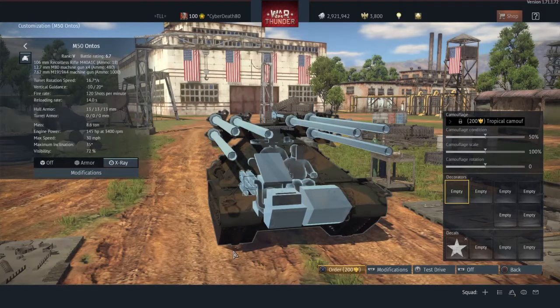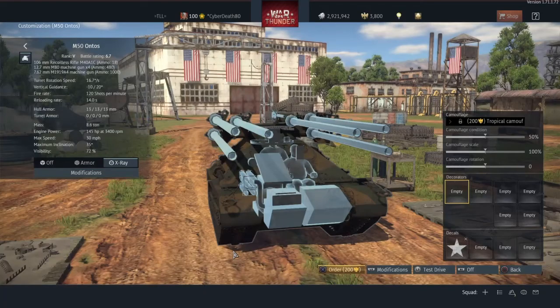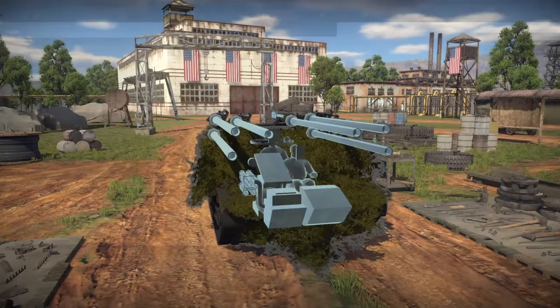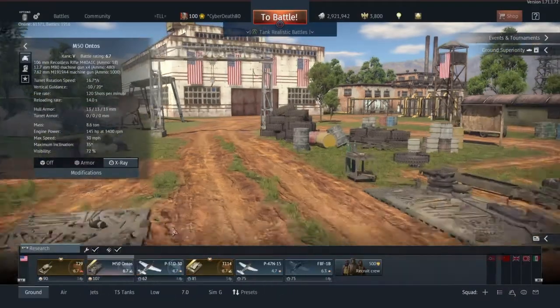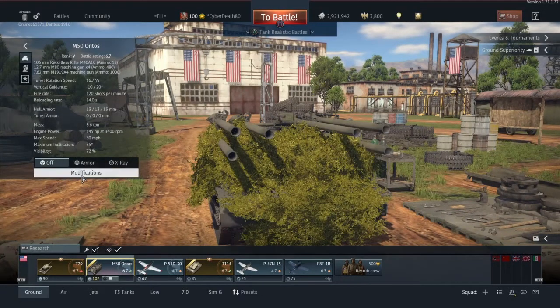I'll put a link in the description and up on screen for you guys. On Wikipedia it took me five seconds: M50 Ontos, search, and bang — there you go. There are the stats, everything about the tank, and right there: five-man crew. I mean seriously, what is going on? Right, let's just jump to some gameplay before the rant gets any worse.